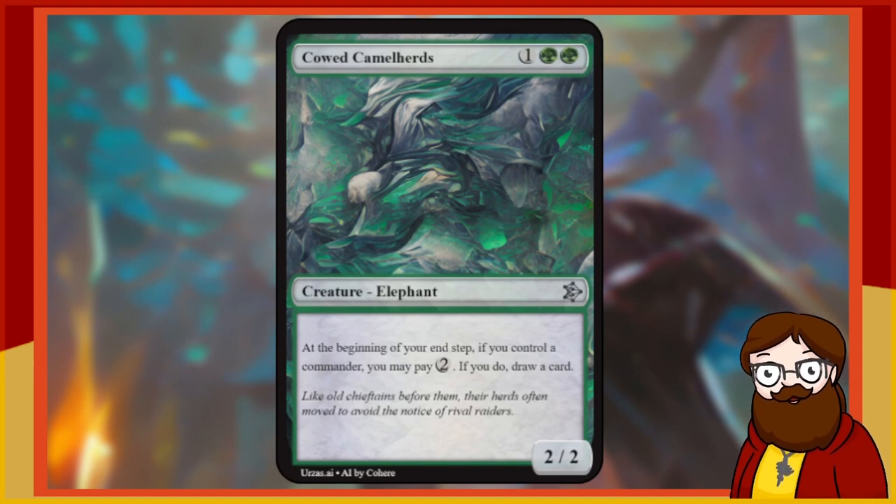Cowed Camel Herds — very funny name — is a 3-mana 2/2 green Elephant. At the beginning of your end step, if you control a commander, you may pay 2. If you do, draw a card. I'm going to re-roll this. It's not terrible — a 3-mana 2/2 that lets you spend 2 every turn to draw a card if you're playing commander and have yours in play — but it's not that interesting. We're not going to be playing commander with this set anyway.